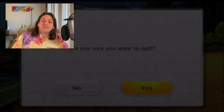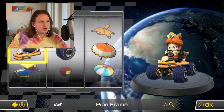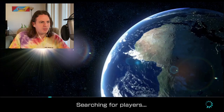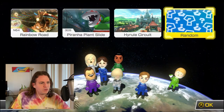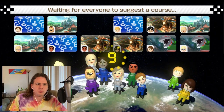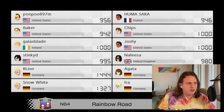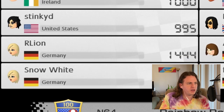Yeah, a little anticlimactic. Let's make things a little harder, shall we? You know what? We're going online. Same worst kart combo. Let's go random — oh no, we got a lot of people in here. Alright, we're going random. Don't pick piranha plant slide. Why would you pick piranha plant slide? Also, who's not voting? Come on. Online!